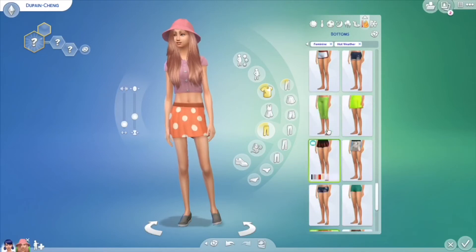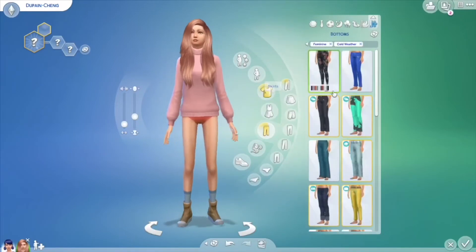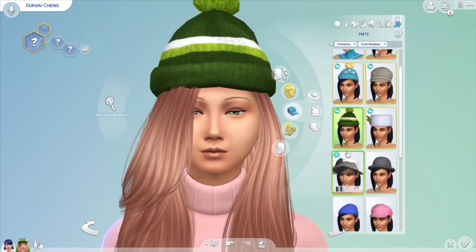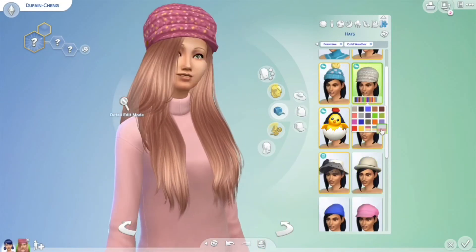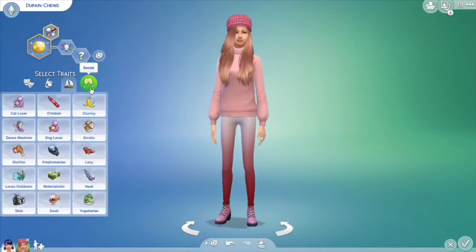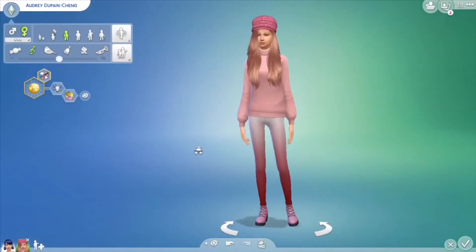I don't know much about makeup, but right now we're going for her hot weather look and then a cold weather look — something you'd probably wear in the winter or fall. We're going to add a hat for the cold weather look. Now we're going to choose her aspirations and traits. For her aspiration, I chose that she wants to make a lot of friends, because she would probably be famous since her dad is a model and her mom is a famous fashion designer.